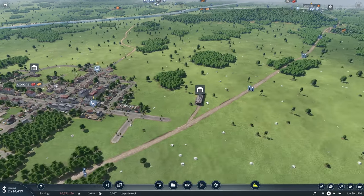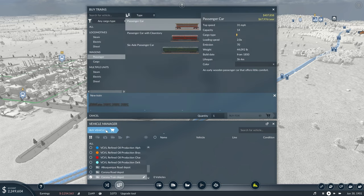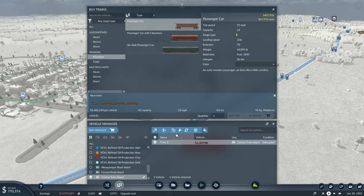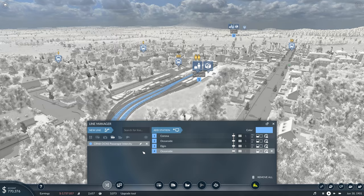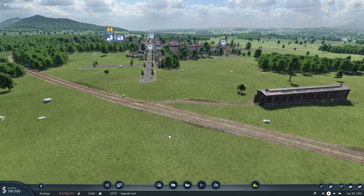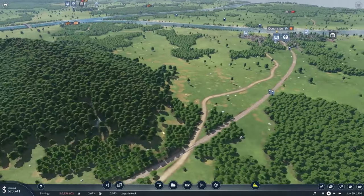So what that leads me to next is we're gonna buy a vehicle — a steam train — add that guy, then add in three passenger coaches, and buy it. Throw it on that line — unable to find a path to the stop. What do you mean? Hold on. Let's look at our line. Boom, there we go. So we have 685,000 left here.